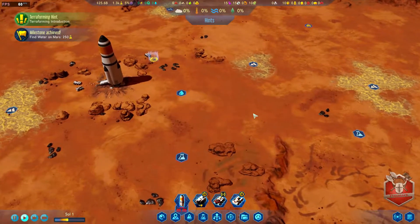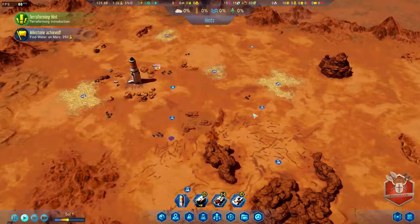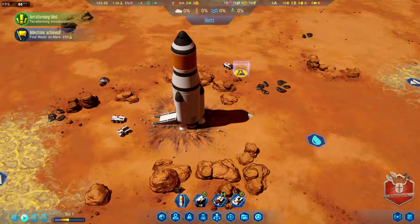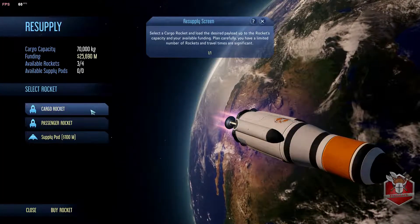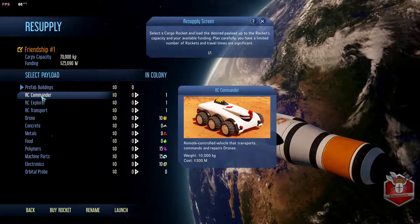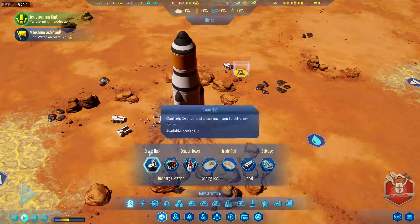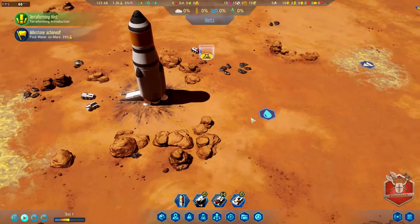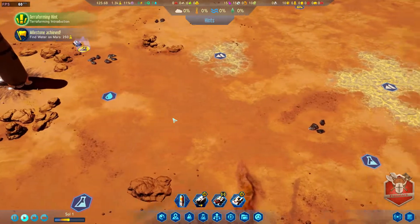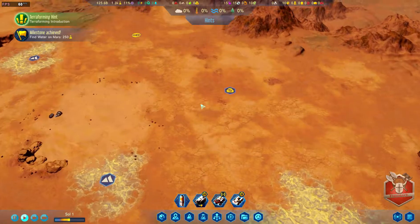Now we need to decide where we're going to have our main setup. Unfortunately we didn't get an RC dozer - I'm wondering if we should get a cargo rocket. Oh well, that sucks - I cannot build a dozer yet. So we don't have a dozer and it doesn't look like we're going to get one anytime soon, which means we have to be really careful in our planning.